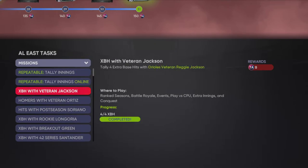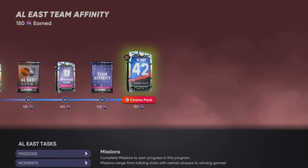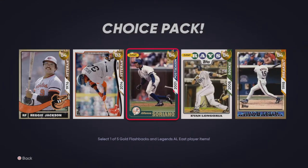So what you're going to want to be doing is missions: get extra base hits with veteran Reggie Jackson, get two home runs with Red Sox veteran David Ortiz, get six hits with Yankees postseason Alfonso Soriano. All these guys can be found inside this pack.